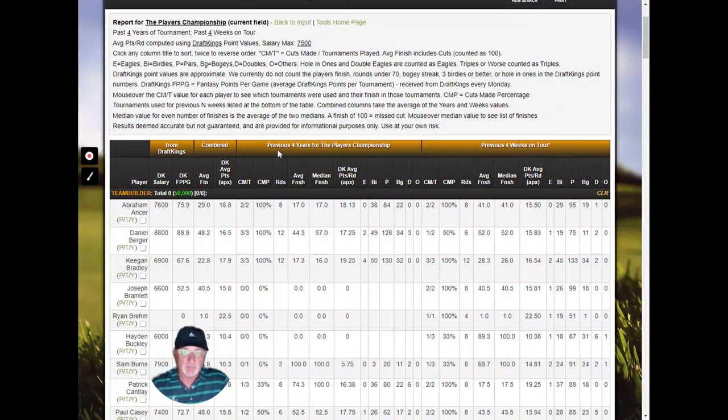These are all the columns. For each of the previous four years or the previous four weeks, we show cuts made versus tournaments played. You can mouse over this number here — these are the previous two years out of the previous four that Abraham Ansner played in the tournament. Cuts made percentage, rounds, average finish, median finish, DraftKings average points per round, eagles, birdies, pars, bogeys, doubles, and others.